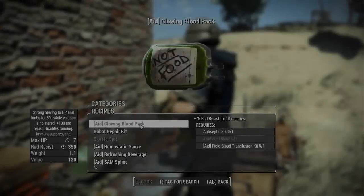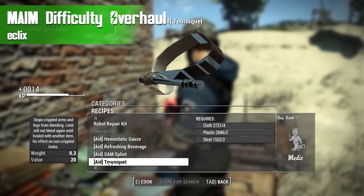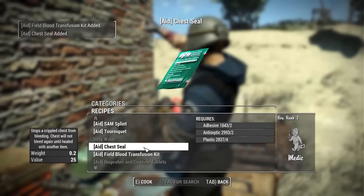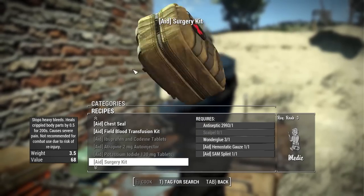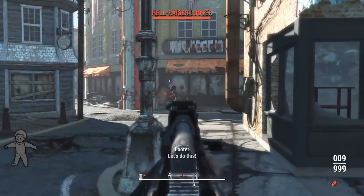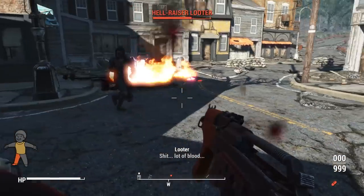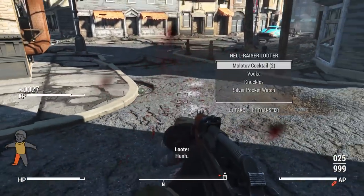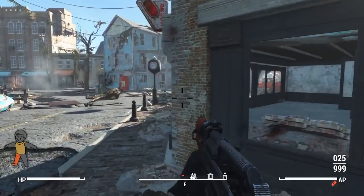Moving away from fun, let's talk about some pain with the mod MAIM, a difficulty overhaul by Eclix. This mod really helps to spice up the combat in Fallout 4, but it's not too crazy. It adds a lot of difficulty to the game but isn't so overbearing that it becomes unplayable - it's actually pretty balanced. There's a full breakdown on the channel already; I'll just go over the key points here.